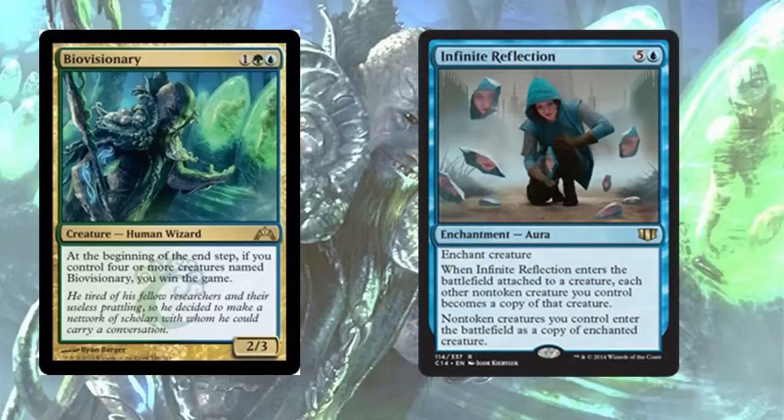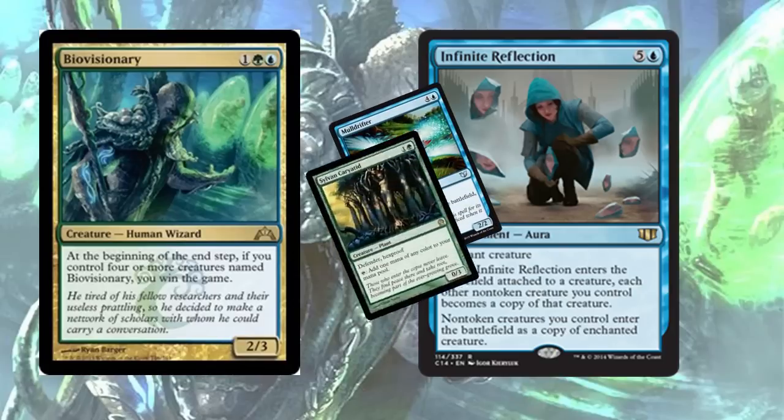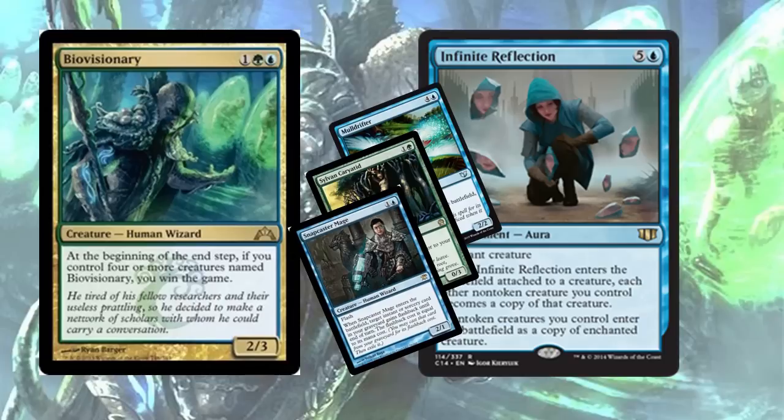We have one last combo with Bio-Visionary, and that's Infinite Reflection — five and a blue, enchant creature. When Infinite Reflection enters the battlefield attached to a creature, each other non-token creature you control becomes a copy of that creature. So if you attach Infinite Reflection to Bio-Visionary, that Mulldrifter you played early on becomes a Bio-Visionary, along with that random Sylvan Caryatid that helped you ramp and that Snapcaster Mage that got you value. Suddenly you've won the game.